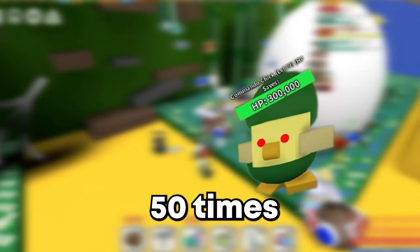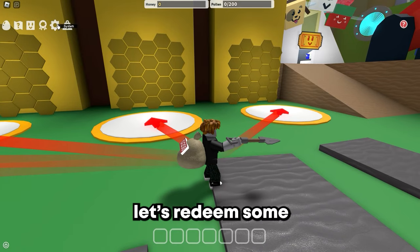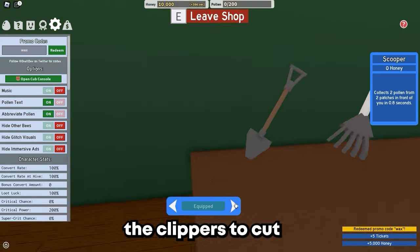If you defeat the Commando Chick 50 times, it will actually drop the Mythic Egg. First, let's redeem some codes to buy the Clippers. I will need the Clippers to cut the vines.